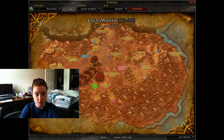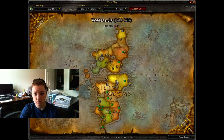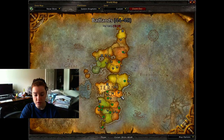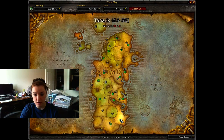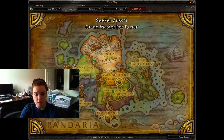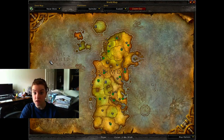Badlands, Silithus, Thousand Needles, Desolace, and Tanaris. Badlands is here - just to give you some idea, here's Ironforge nearby. Tenaris, Thousand Needles, Silithus are over in Kalimdor, and Desolace is also over there. So four of them are in Kalimdor and the other one is in Eastern Kingdoms. You just need to go anywhere in the desert zone, use the item, get the credit, and then fly to the next one.